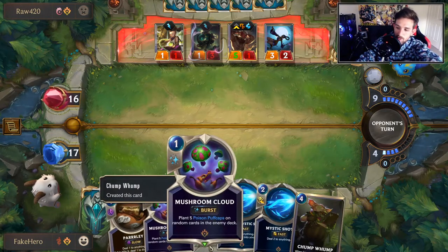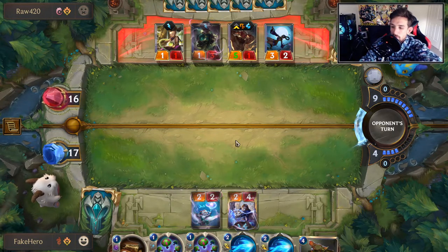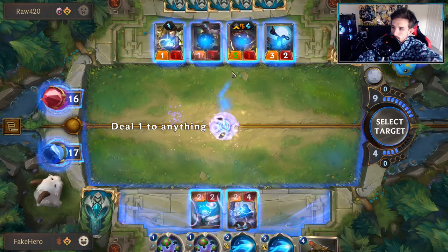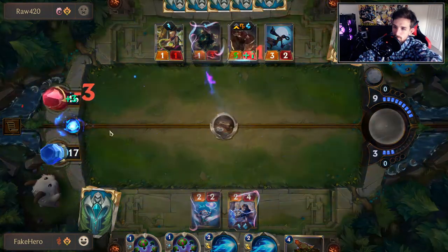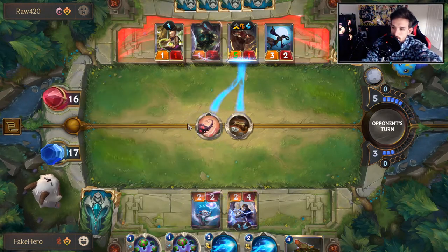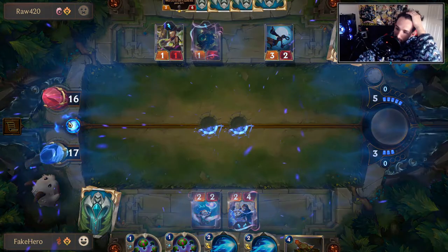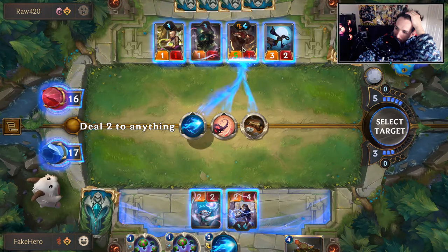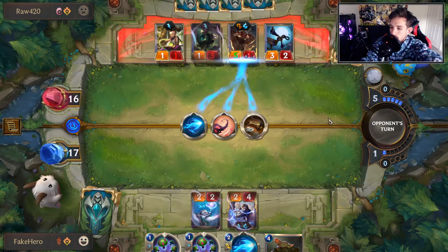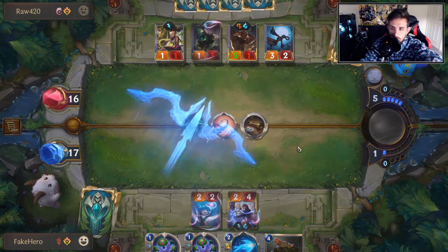Ezreal is already leveled up. I could play one this turn, or Chomp Womp - actually I could play both. We'll play Ezreal first. This opens up opportunities for him not to have an answer immediately, or he could waste time dealing with it. He's pretty much forced into a Will - that's one copy of Will down. If he uses that, I have an opportunity to hit Lee Sin with the Parley, which is kind of relevant. If Ezreal sticks, we can always hit up the Mushroom Clouds, putting him in a very awkward spot.